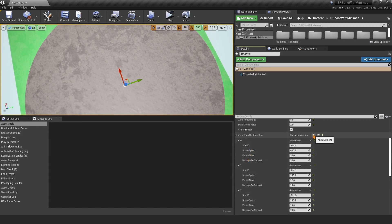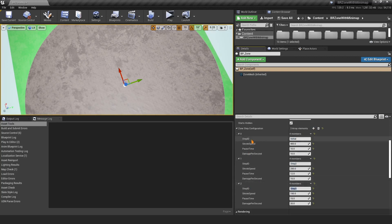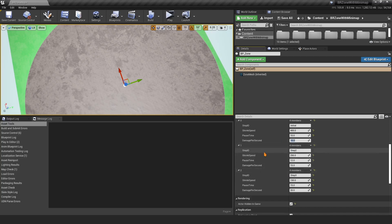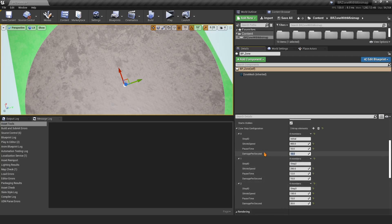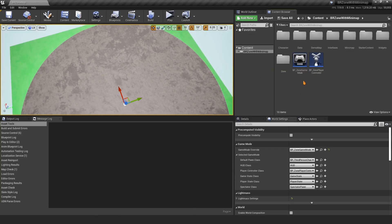Zone Steps is a struct array — you can add as many entries as you want. Right now I have three. Each step has an ID, a Shrink Speed, a Post Time (how long the zone waits after reaching this step), and Damage Per Second. As you progress through later steps, you can increase the damage so players take more damage in the final circle.